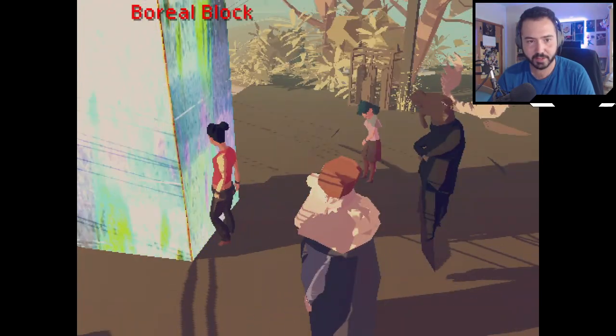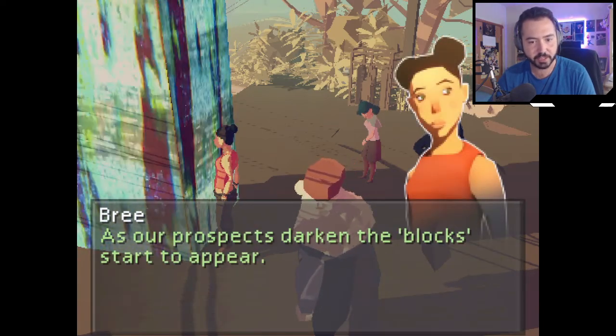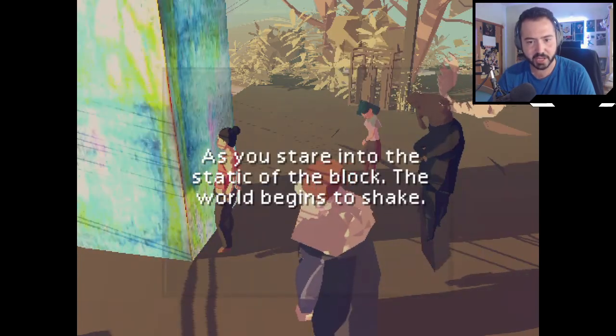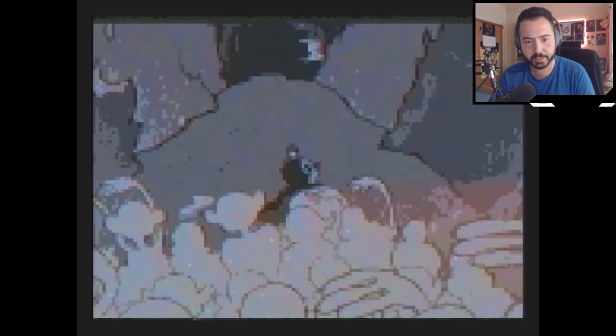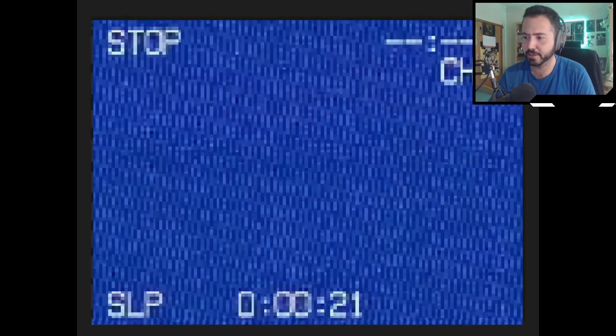Dude, the camera is really weird. As our prospects darken, the blocks start to appear. What does that mean? The town's death rattle metastasized into these groats. As you stare into the static of the block, the world begins to shake. And it's an actual VHS effect. I can hear a payphone. Dude, what the hell? This is some horror shit. Is this game a horror game, or is it trying to be a horror game?